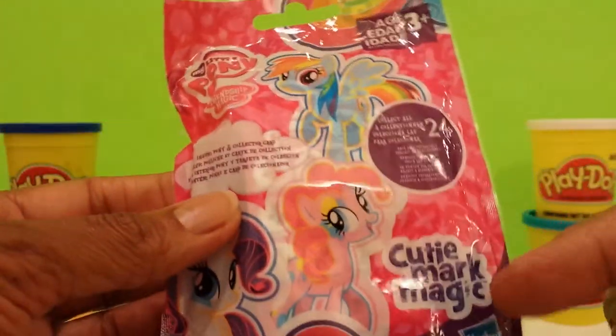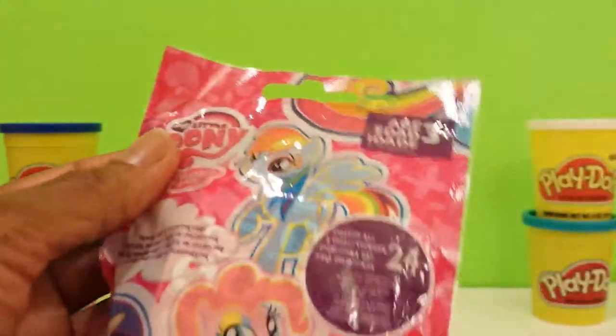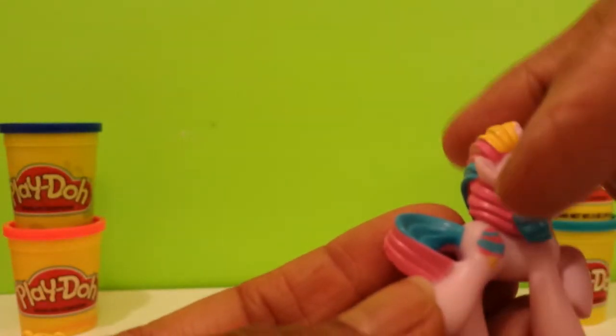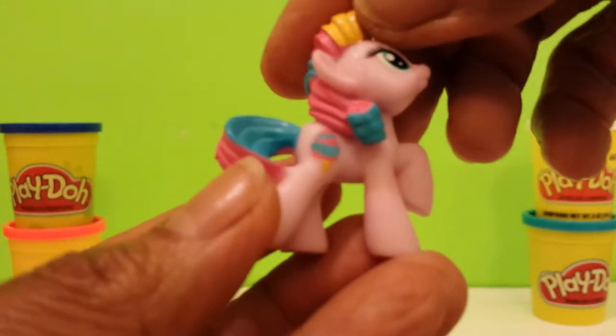We have My Little Pony — this is the Cutie Mark Magic collection, with a possibility of 24 different ponies. Let's see who we have. Oh, I have not had this one before — good thing! It's Sweetie Swirl. Sweetie Swirl loves to dress up. There's her little cutie mark right there. Look at that tail — very pretty.